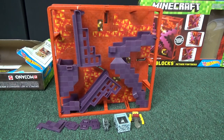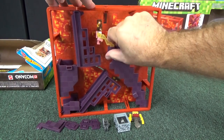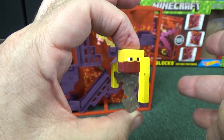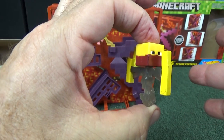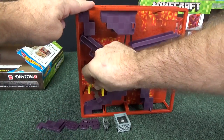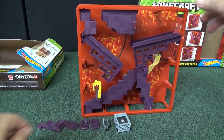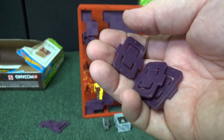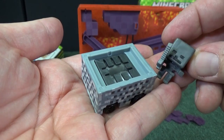Now let's put together the other one. The connectors on this one are purplish, like the roads — as opposed to the tan of the other one. And you get a stand as well. Here's your mine cart and skeleton.